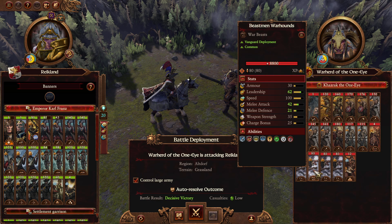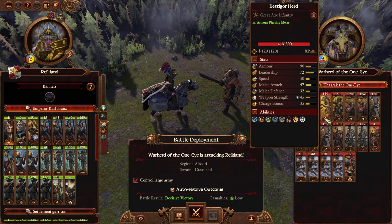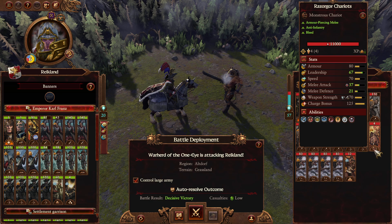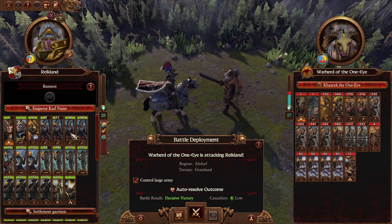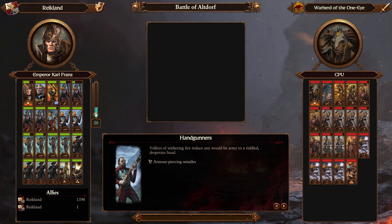We are facing off against a significant amount of Beastmen and Warhounds, so we do have to watch our flanks quite a bit. We've got a Bestigor herd, Razorgor chariots which are pretty nice and fairly effective — gonna have to try to gun those down as quick as we can — Minotaurs, and of course Kazrak himself who has very nice stats. Let's see what we can do even if our army is tired as heck.